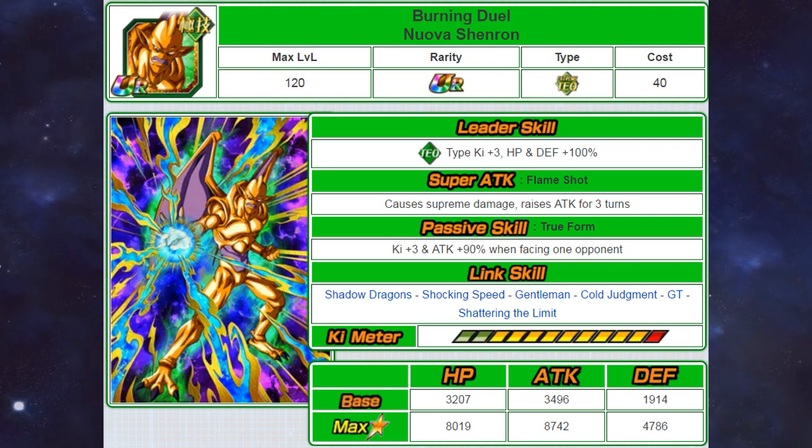Moving on to his Super Attack, he causes Supreme Damage and raises his own attack for a few turns — I'm guessing that attack raise is about 30%, maybe a bit less. His passive skill gives ki plus 3 and a 90% attack boost when facing one opponent. That honestly isn't a problem, because you're going to be facing one opponent the majority of the time. The main events in the game are token events, and they only have one opponent, so this restriction isn't a problem at all.